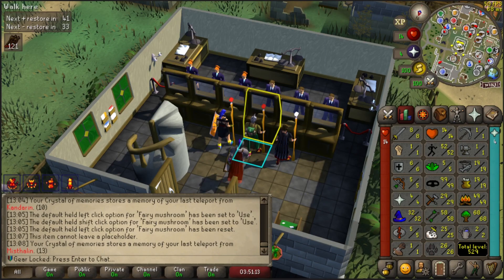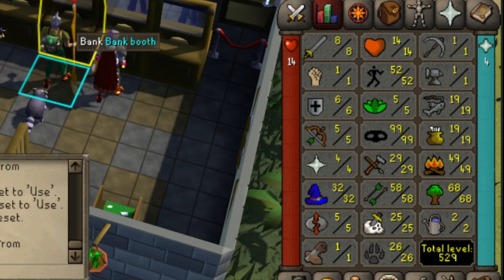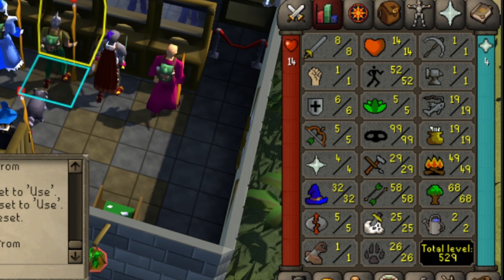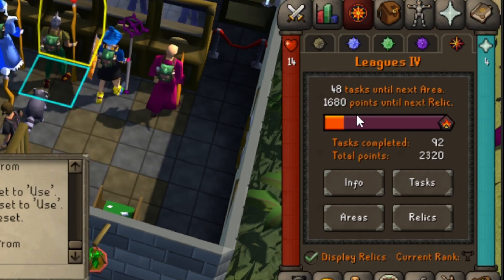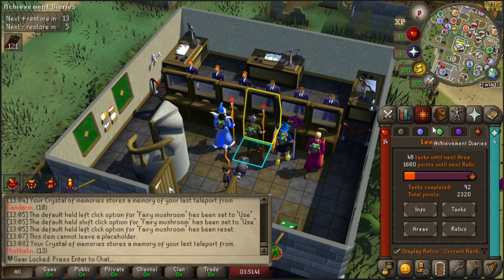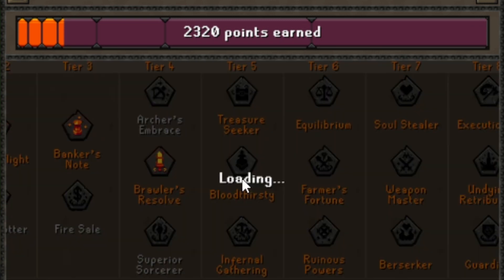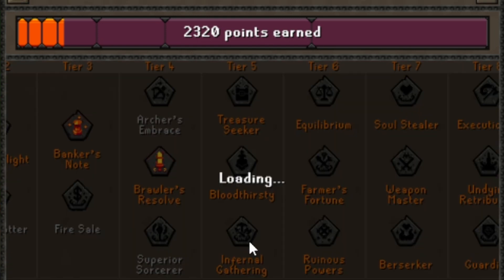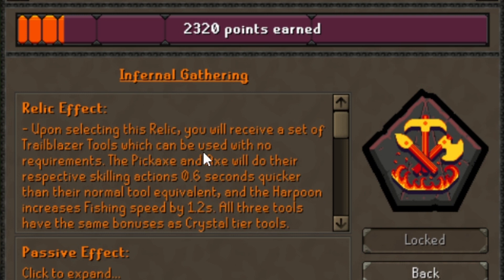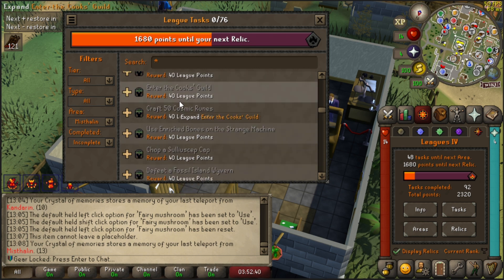Now let's get started! I have a conundrum, folks. I know I said I was going to be doing quests, and we will get to the quests — don't worry. But in the meantime, I've been skilling. Here are the current skills as of day two. I need to get some tasks done. I would like the next relic, which is at 1,680 points, to get a 12x multiplier. I've already determined what I'm picking: Infernal Gathering. Treasure Seeker? Not a big fan of clues. Bloodthirsty? If it was picking my slayer task I would have gone for it. Infernal Gathering is going to make my life easier — get the relic, get a pickaxe, an axe, and an infernal harpoon. So I'm just going through my task list, scrolling through, trying to find stuff to do.